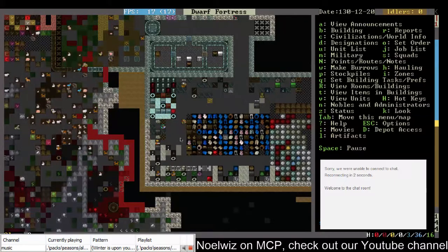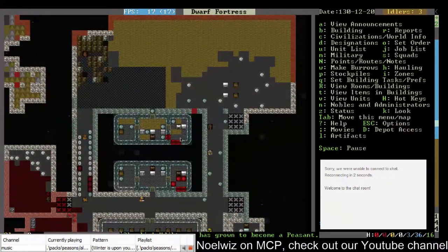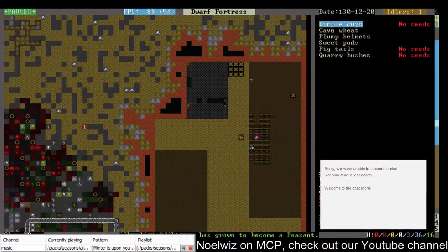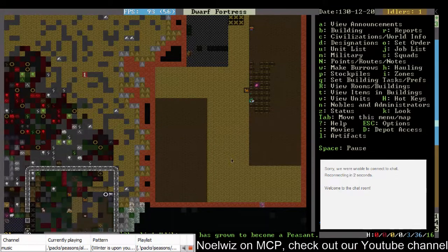Good, someone is actually making the barrels. The time it takes to get from up here down to the brewery could be it. So what happened to all the dimple cups? Are they out of season? We do have — those are seriously both dimple cups and pump helmets. Those are still miscellaneous plants, good.